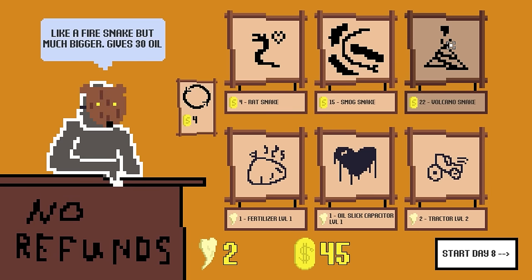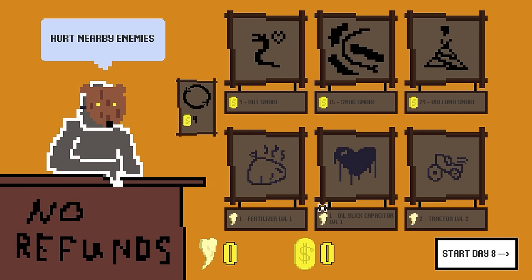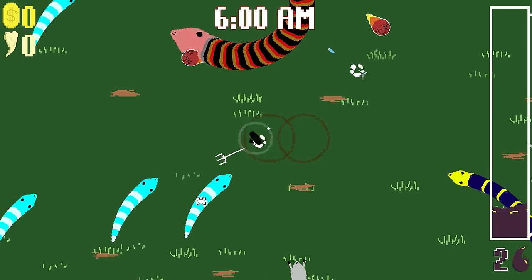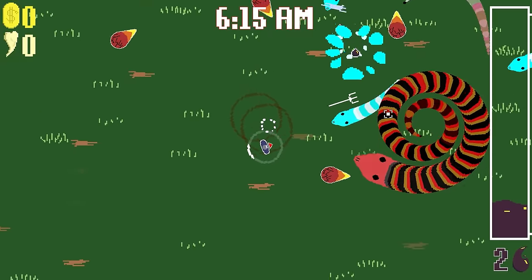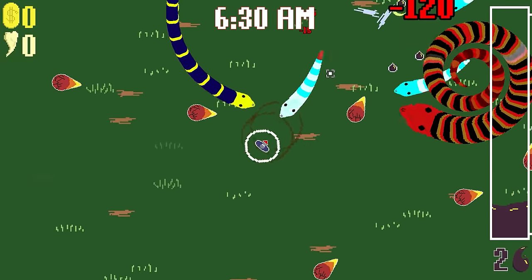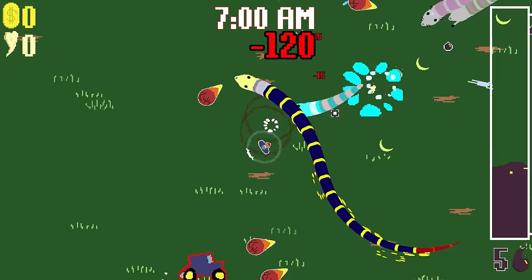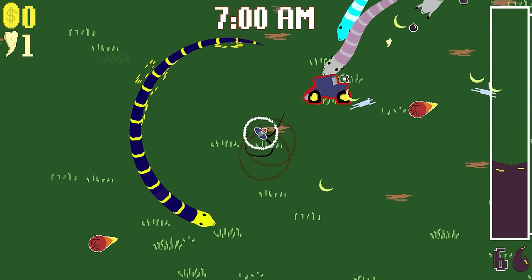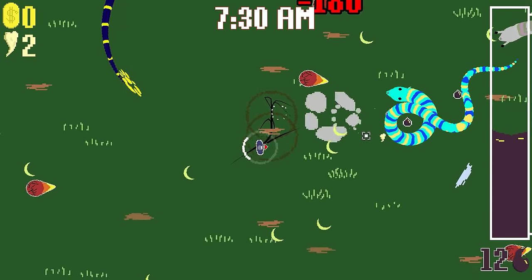Volcano snake — I like volcano snake. That is all of our money, we could just instantly die now. Start with one oil, I think that's probably good. Oh god, look how much damage the boy did — the tractor, when it actually drove over them. So it looks like it hits every segment.